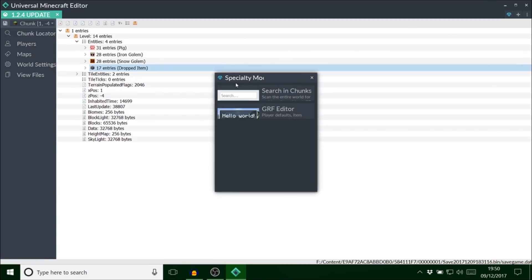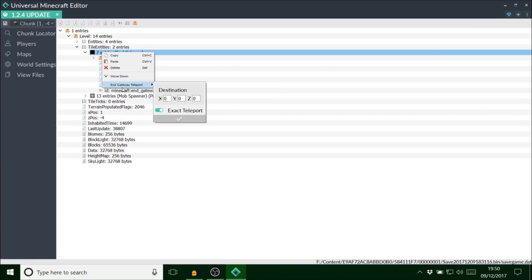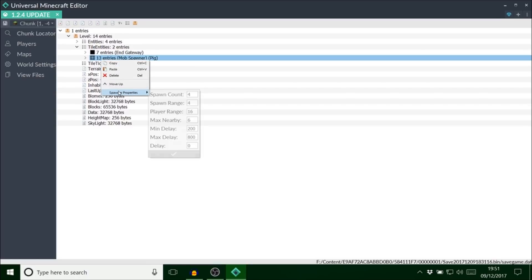Found it — there we go! So that's another feature. Here's the end gateway — we can actually set the end gateway teleport. That's pretty straightforward. I can set it to whatever I want — let's put it to 100 and leave it like that.